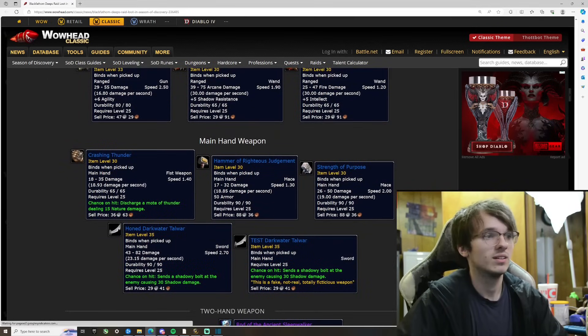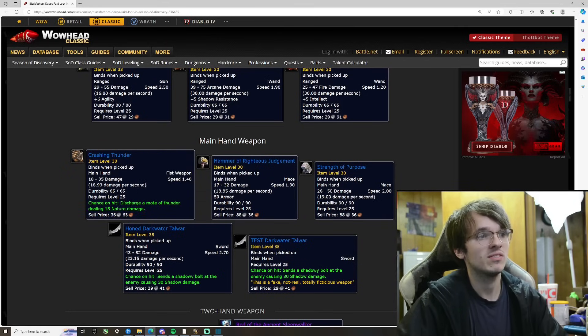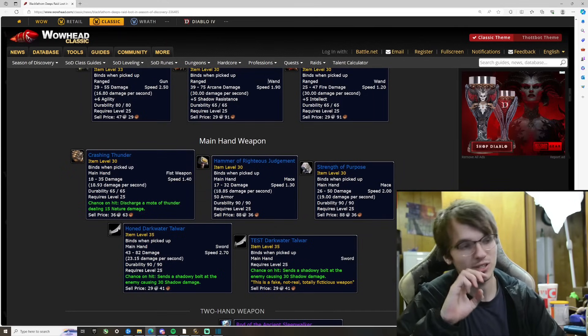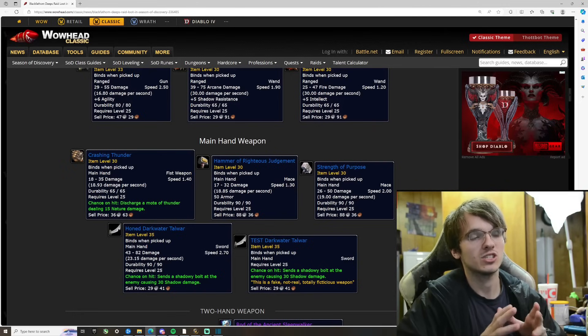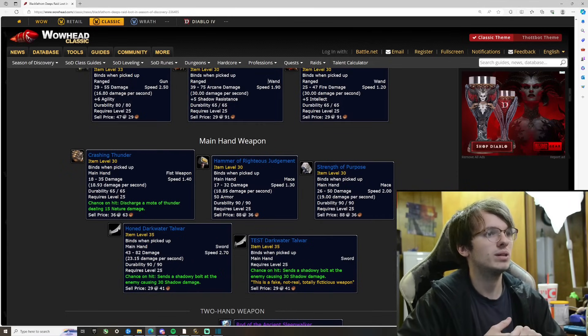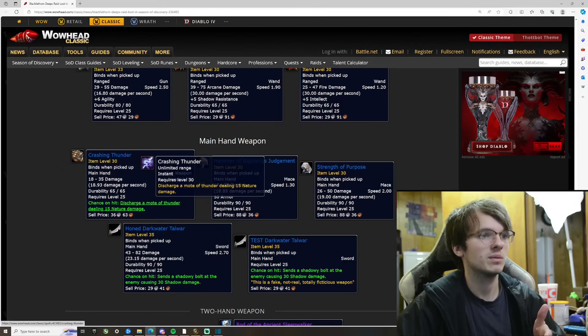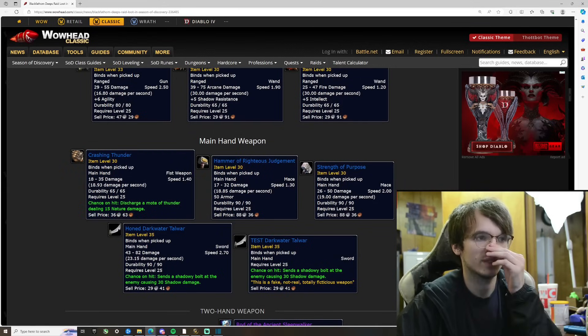I'm playing paladin, though I might play another class too. There's a fist weapon here — 18.93 damage a second, with a chance on hit to discharge a mode of thunder dealing 15 nature damage. Imagine dual-wielding as a shaman — getting discharges of thunder proc on top of your shaman abilities. I'm not sure if windfury is available at 25 yet, but even for a warrior that sounds really cool. I wonder if the thunder damage is AoE.